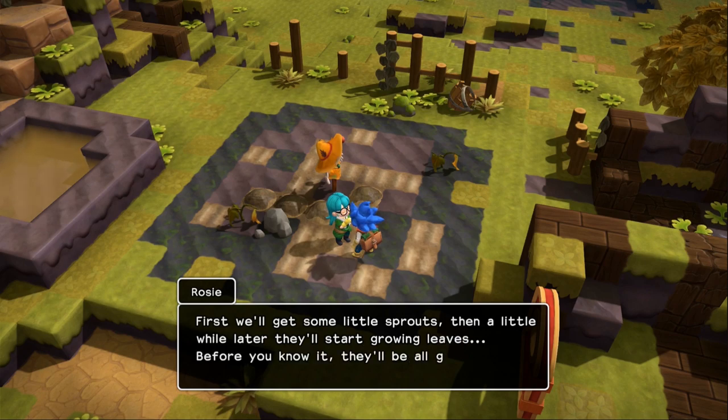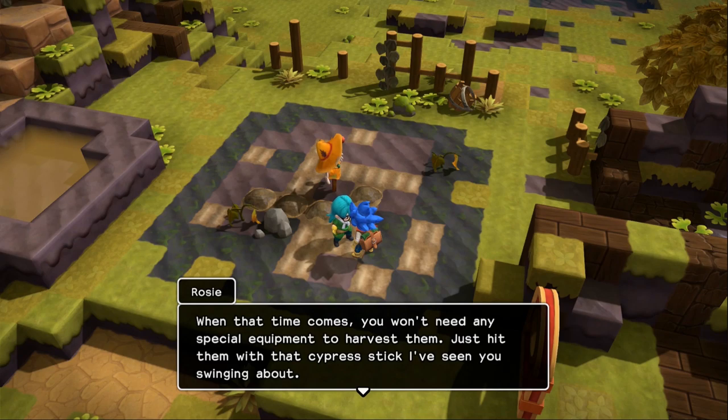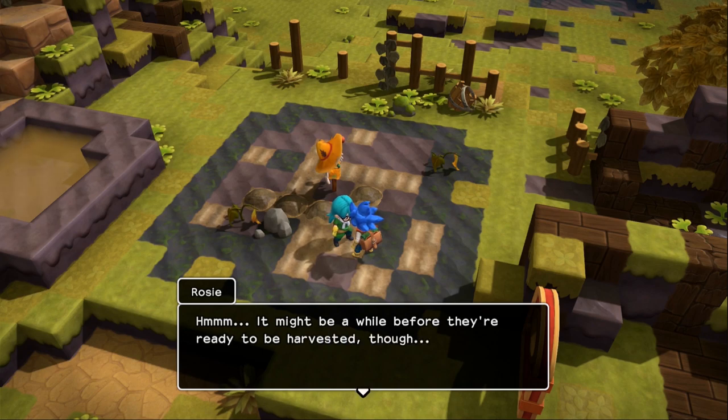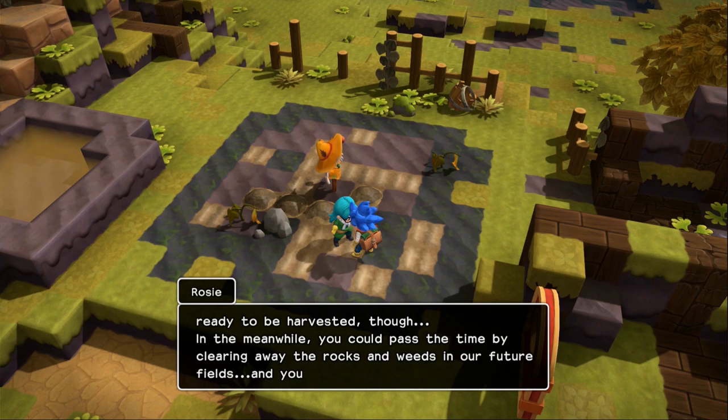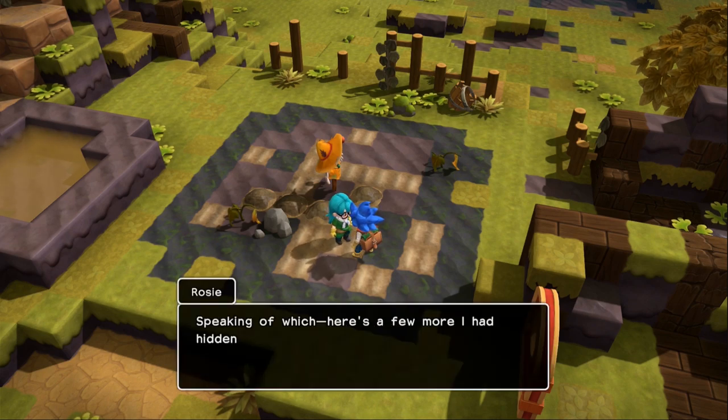First we'll get some little sprouts, then a little later they'll start growing leaves. Before you know it they'll be all grown up. When that time comes, you won't need any special equipment to harvest them — just hit them with that cypress stick. In the meantime, you can pass the time by clearing away the rocks and weeds in our future fields, and you can plant some more seeds too. Here's a few more I had hidden away — go ahead and plant them.